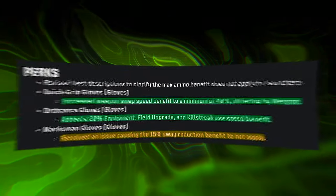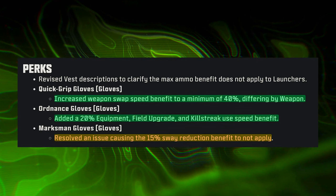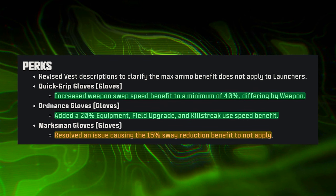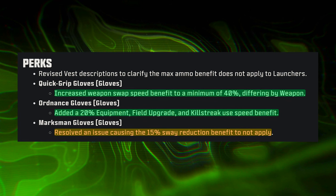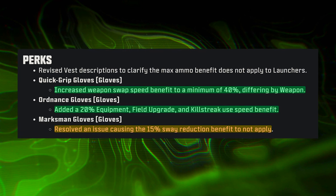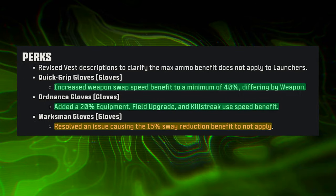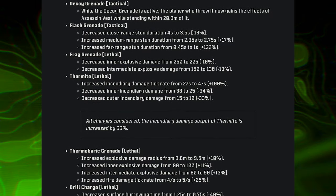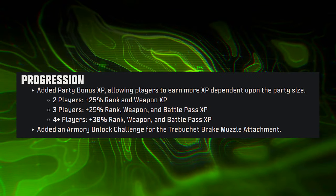Glove adjustments were made across several types: Quick Grip Gloves have standardized and improved swap speeds; Assault Gloves now also improve weapon handling; Ordnance Gloves now improve usage time for most equipment, field upgrades, and streaks; Commando Gloves now improve sprint-out speed and tax sprint cancel reloads; Marksman Gloves had an issue fixed where sway benefits weren't working as intended; Running Sneakers now also improve tactical sprint-out; and Stalker Boots now also improve walking smoothness. Flash grenades had their min/max effect normalized, and the stun grenade's aim-slow effect duration has been heavily reduced.